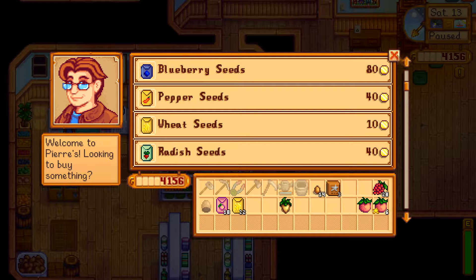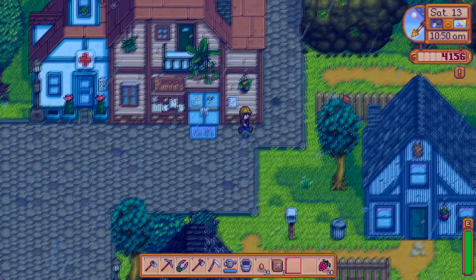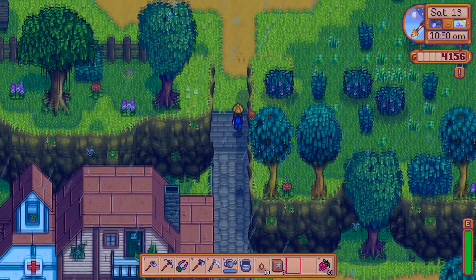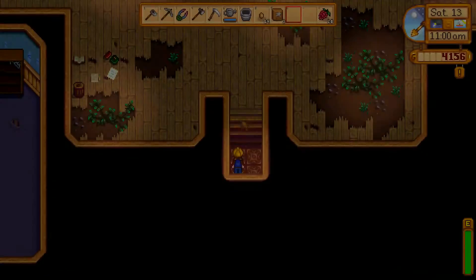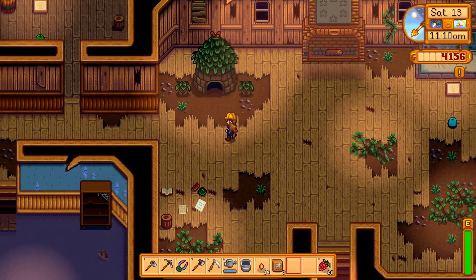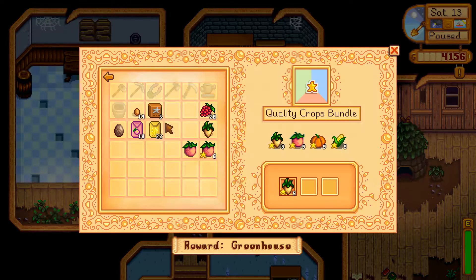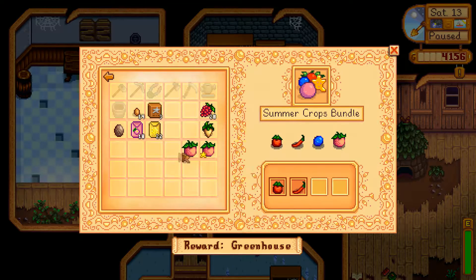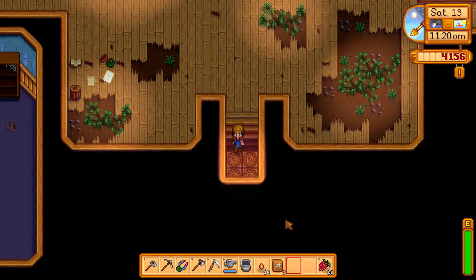Where are we heading now? Dropping off the stuff in the community center. We'll probably get some seeds from this. No, because we need blueberries. We haven't completed the gold star bundle at all. But as soon as we complete the blueberries, then we'll get a bunch of seeds — some random seeds that can be anything in the summer section.